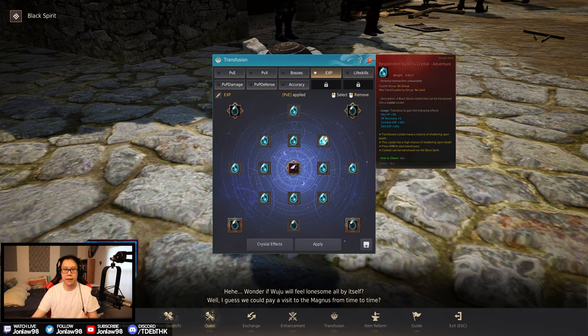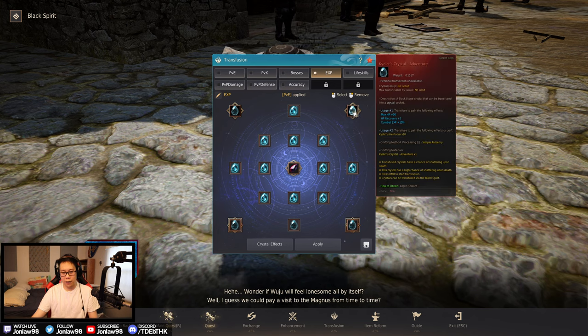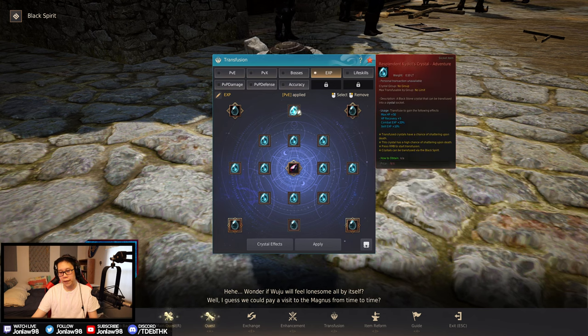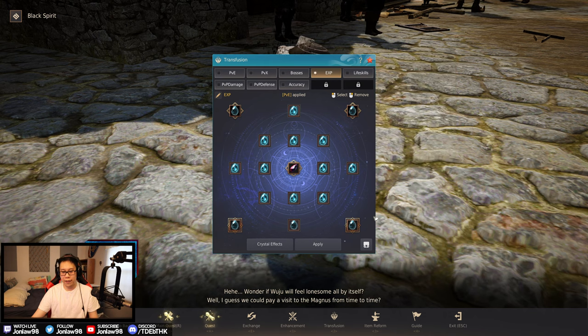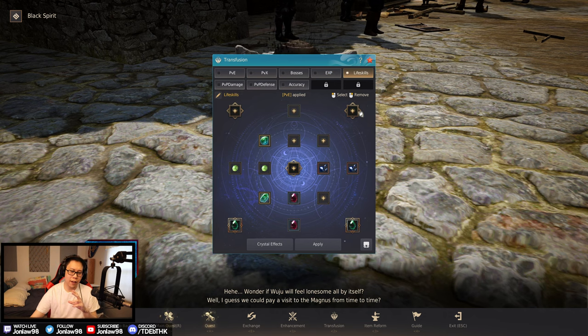XP crystals — remember all those crystals you got from seasons? It's just adding up all the combat XP for anything you do. Eventually these 10% crystals should get replaced with the 20%, and that's all we have. Lots of big effect.